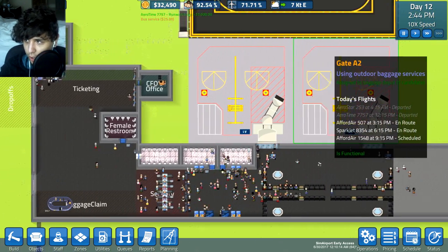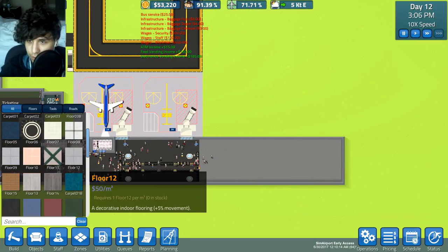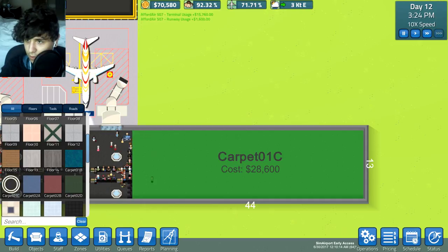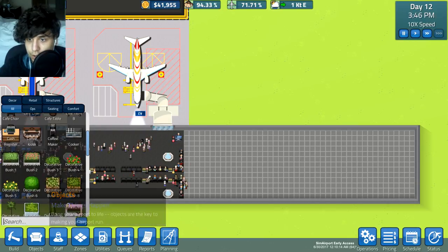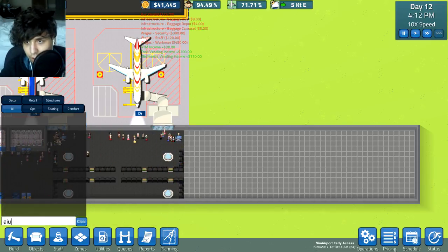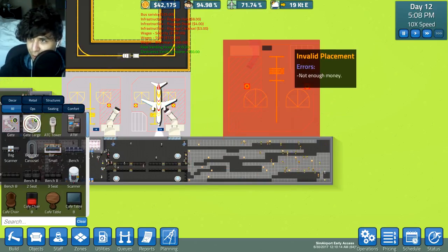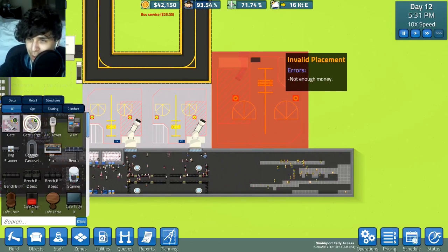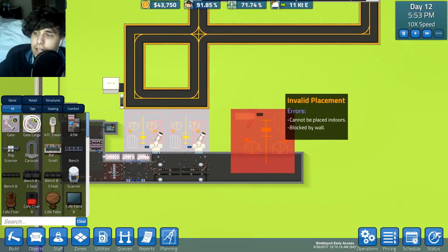We have $32,000 so let's add some carpet real quick. After the carpet gets installed, can we install the large aircraft gate now? That's under aircraft - extra large aircraft gate. It costs $42,500 and we only have $42,100. Come on, somebody buy a bag of chips or something so I can buy a bigger plane. There we go, let's go ahead and put it down.